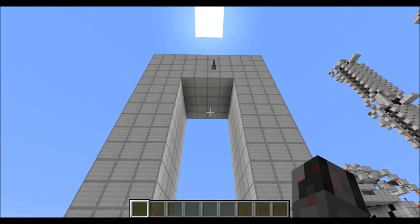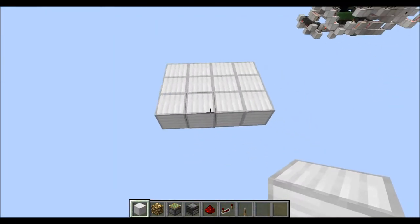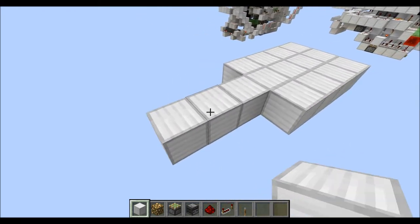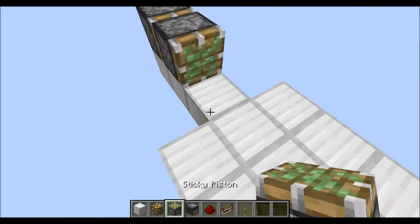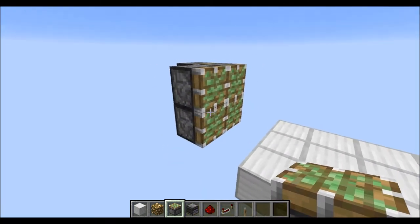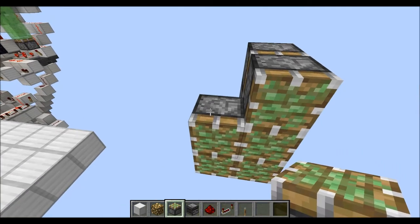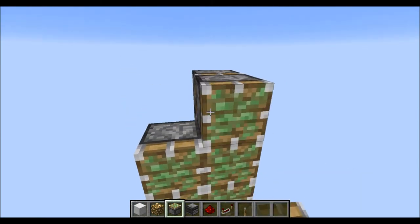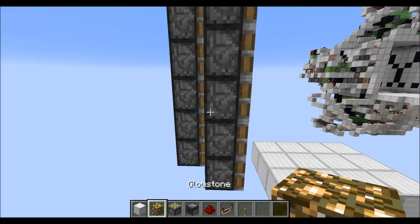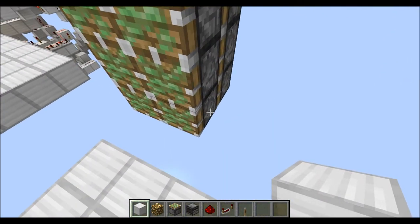Now all that's left is showing how to build this. The first step: once you have built the actual walkway, which is this three by four platform here, you go three blocks out from the middle, place two double piston extenders and two normal sticky pistons to the side — and this is the lowest module. Basically you just repeat this; in this case I'm going for three modules. At the lowest point, you will have to place a block there and another block there.